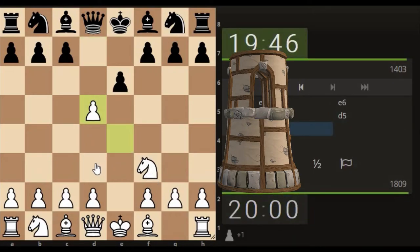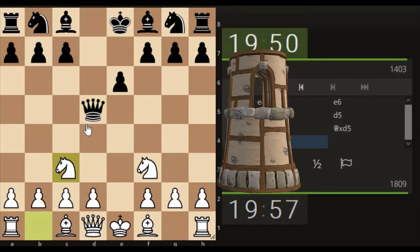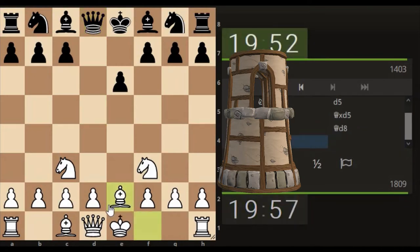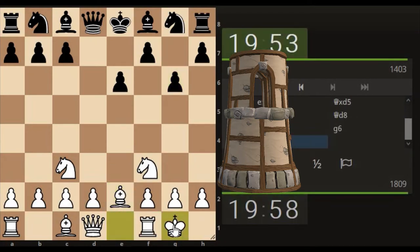Just open the centre, the queen takes — interesting situation. Just bring the knight out, smaller piece attacking a higher piece, get castled potentially. Let's castle.